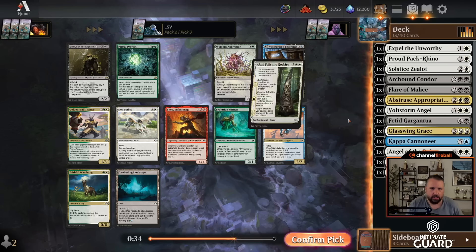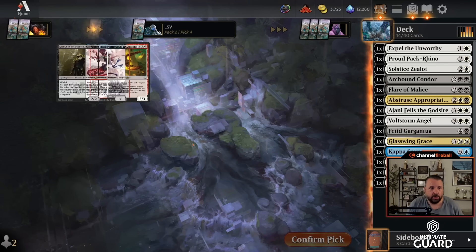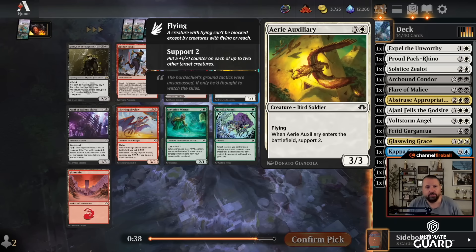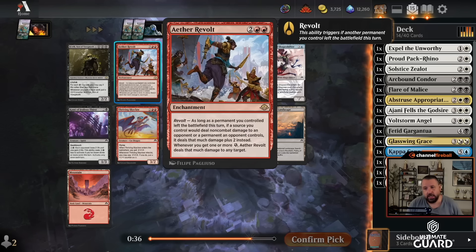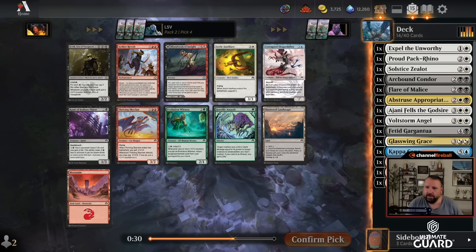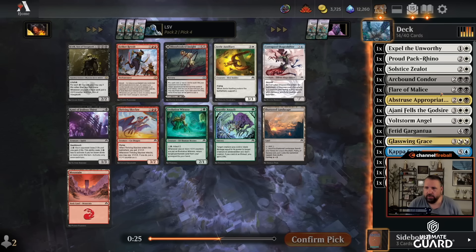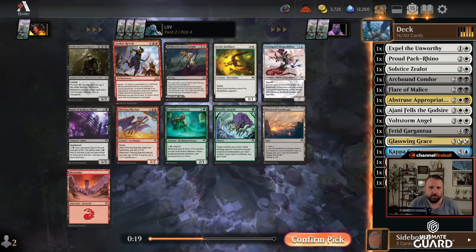That's just a pretty good card. Another Curie, Son of Yawgmoth — four mana, three-three, flying, support two, just a pretty good rate. Aether Revolt is a really messed-up card. I think I'm just going to take this — I have Wrath of the Skies, Volt Storm Angel, Solstice Zealot. I only have a couple good black cards and Aether Revolt's really busted.